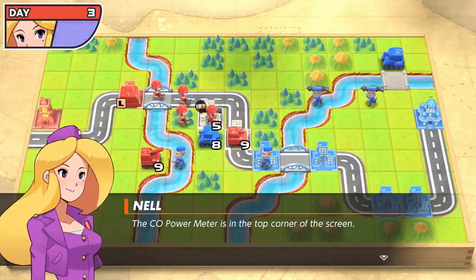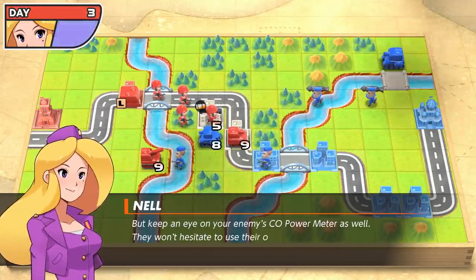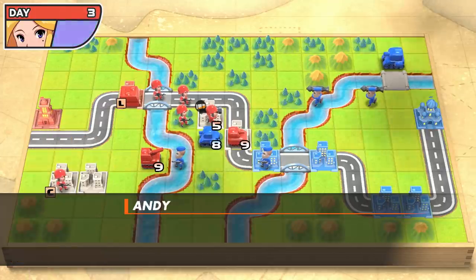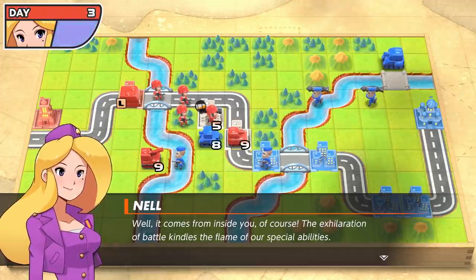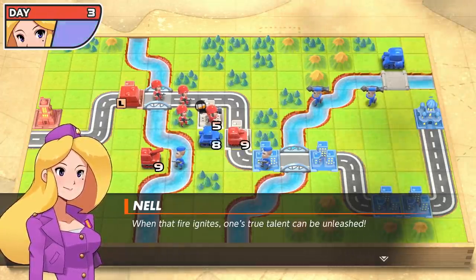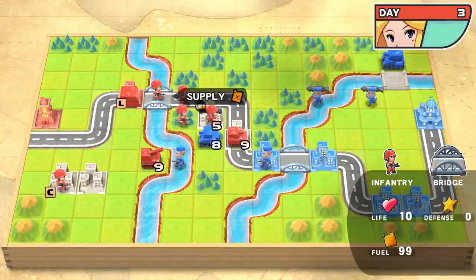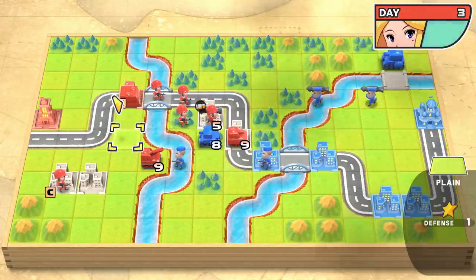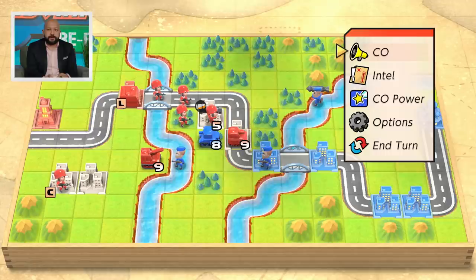First we have to acknowledge Anel. CO powers are essentially unique powers for each commanding officer. For Anel, she's going to increase her luck and have a little bit more power, which is going to be wonderful. Anel's a lucky lady — when she increases her luck, good things happen. The way CO powers increase is through battle — it's not something that randomly builds up. So keep that in mind.